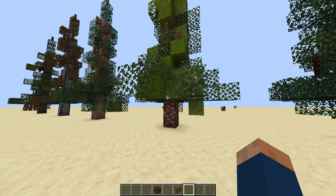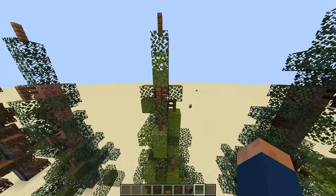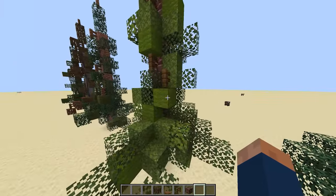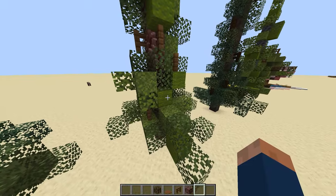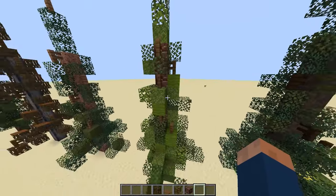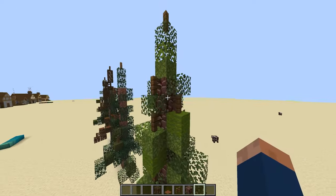If you're in survival, this might not be a great tree to build because it uses ancient debris for the bark. But it uses a lot of different colorful blocks, like moss, green wool, and a lot of different leaves. It also uses spruce fences as sticks.